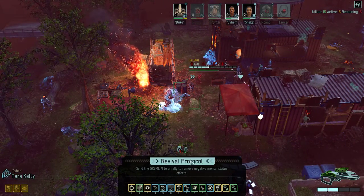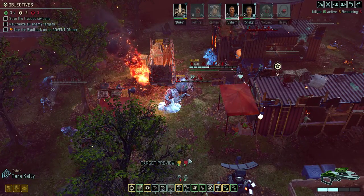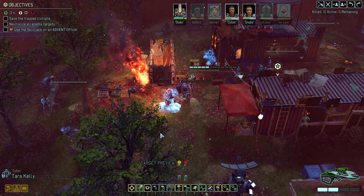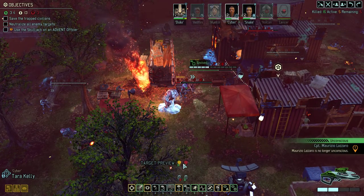Let's revive the person who got knocked out. The other person will just get up automatically once I kill the Spectre — so that's what we're gonna do next.